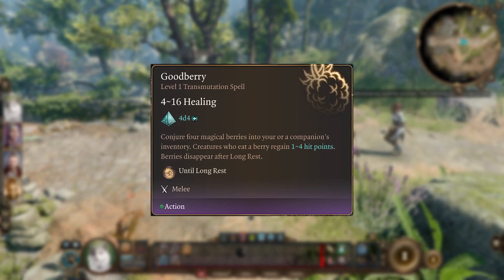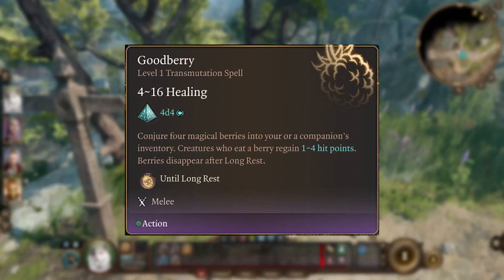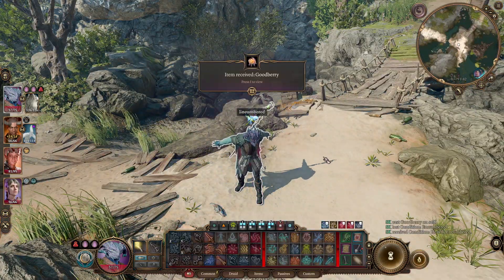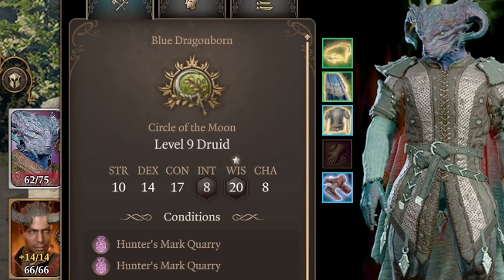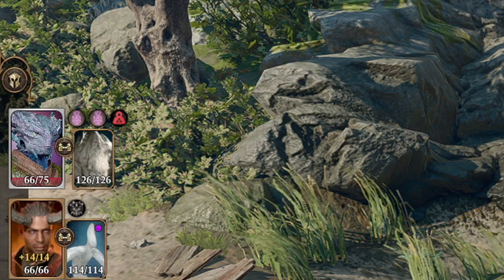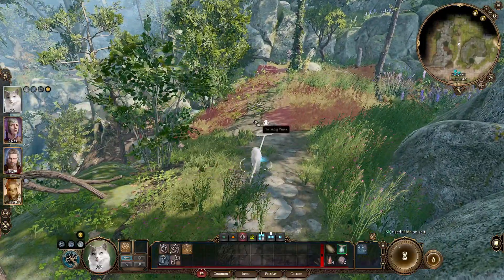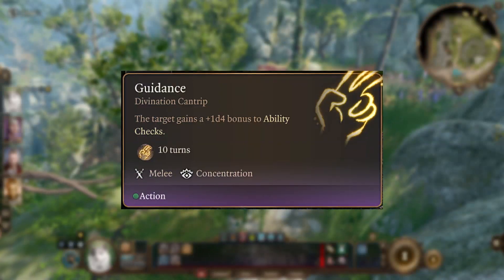Goodberry is one of the best options, especially early on and especially at the very end of the game, because you may not be using as many first level spell slots and these serve as healing potions essentially — you get four of them and they often heal more than a healing potion. Near the end of the game I found myself using these a lot, but they're also very useful early on when you may not have a lot of healing potions.